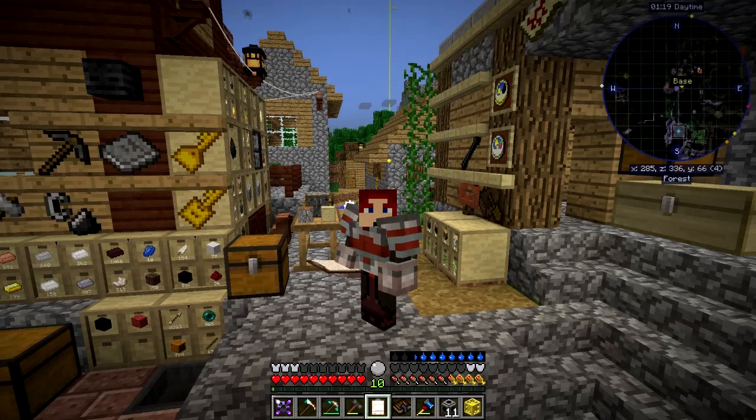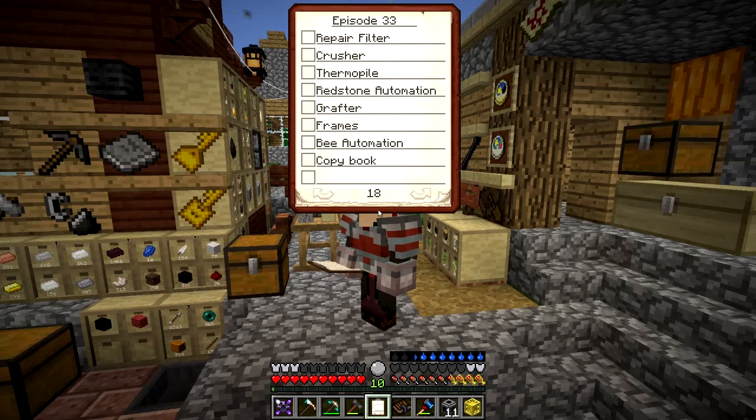Hello everybody and welcome once again to Danny and Son's Real Tech Mod Pack. In this episode, the first thing I'd like to do is to finish off doing the book. I've got my list here, and I want to copy the book. I've got a few things on my list to do and I don't think I'm going to get through all of them today, but we'll see how far we can get.